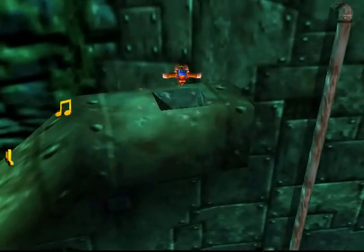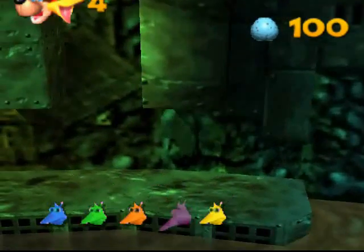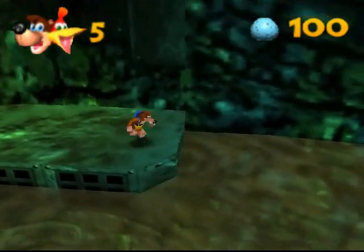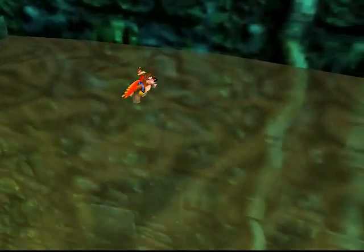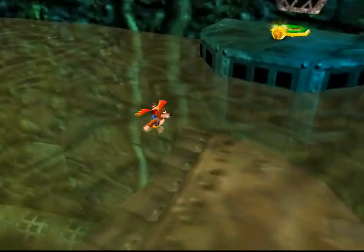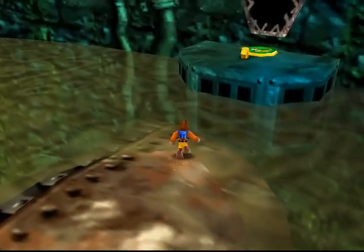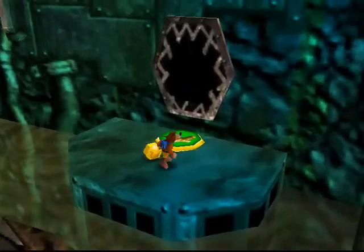This thing here, you can just ground pound it, and there's a Jinjo inside, as well as an Extra Life! I thought it was going to be the other extra honeycomb piece. But now that I'm thinking of it, I have a pretty good idea of where it is, and that's actually where we're headed right now.